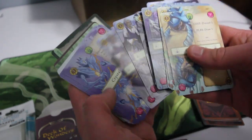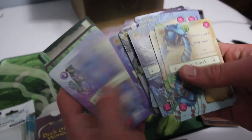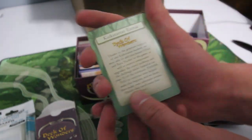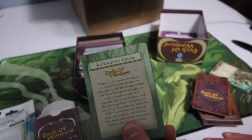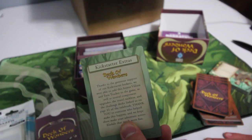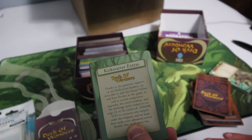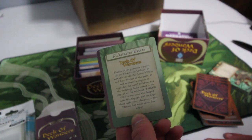Necromancer. Canine Companion. Very cool. We have some Kickstarter extras here — thanks to the generous support of our Kickstarter backers, we were able to add this bonus villain and turn tracker to the game, as well as several component upgrades, the travel tuck box, and the challenge decks linked to on page 21 of the rulebook. Thank you to everyone who helped make this happen.